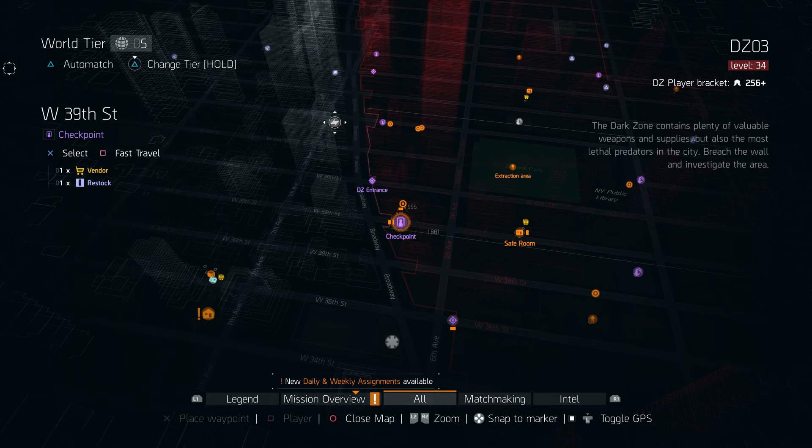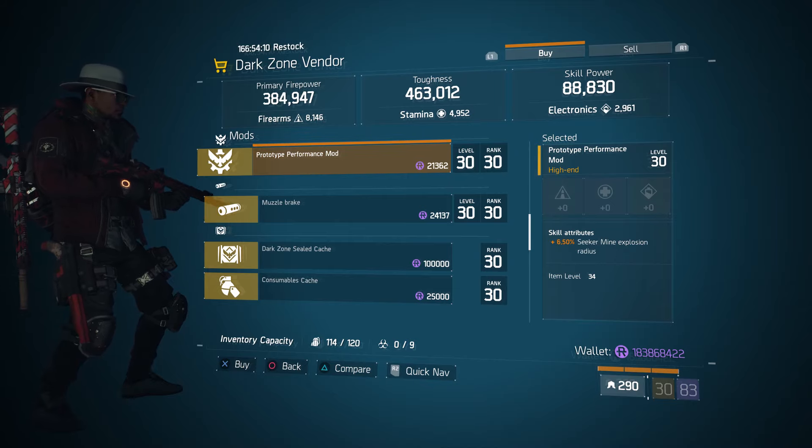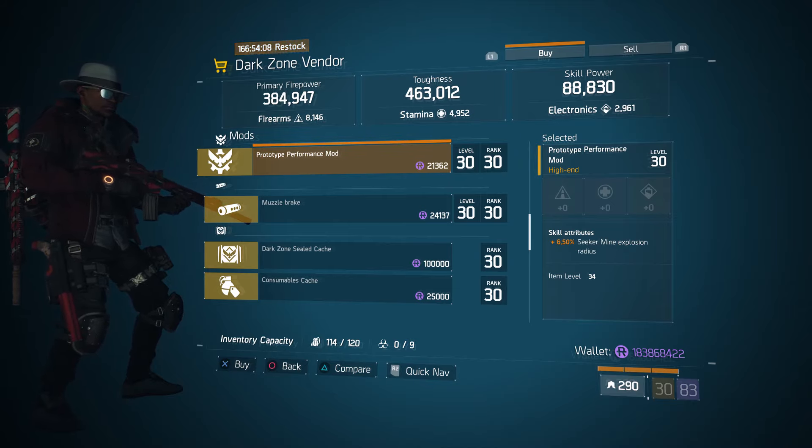For our next gear items, we're going to head over to the West 39th Street checkpoint in the dark zone. The dark zone vendor has a prototype performance mod with 6.50% seeker mine explosion radius.